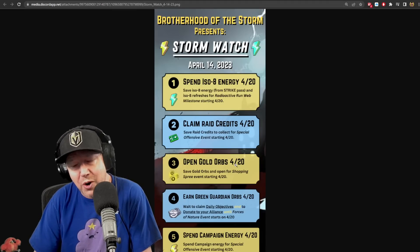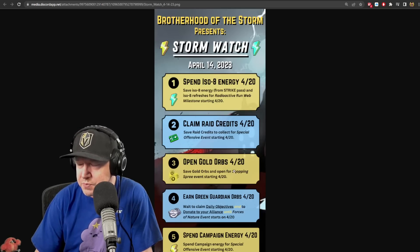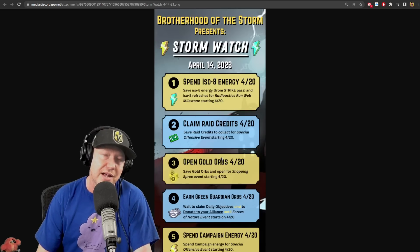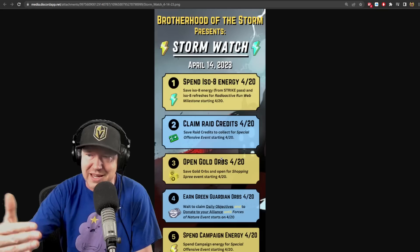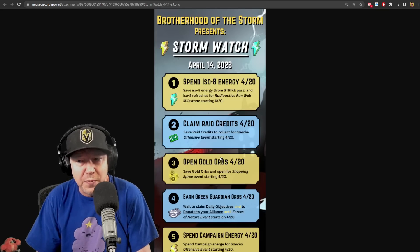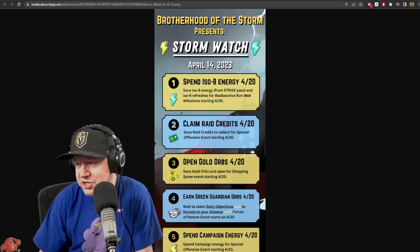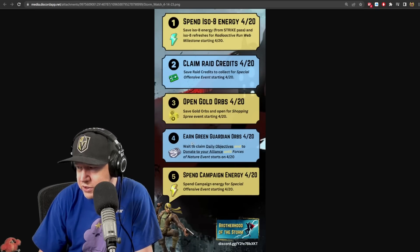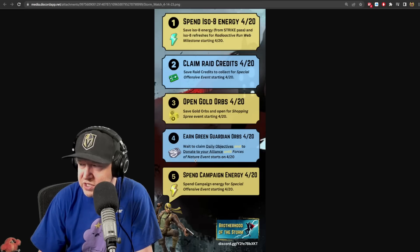We're also saving gold orbs - I'm pretty starved for gold. Open gold orbs also on the 20th. Save gold orbs for the Shopping Spree event, which looks like it'll be mostly easy but capped. The uncapped part is opening gold orbs, which feeds into a leaderboard - effectively an auction. Also on the 20th, wait to claim your daily objective and donate to your alliance until the Forces of Nature event starts.